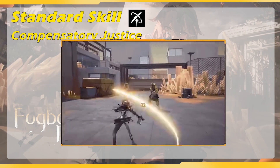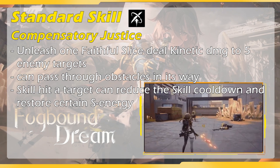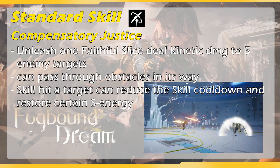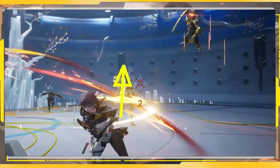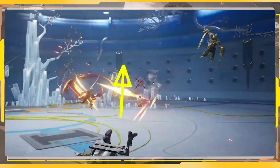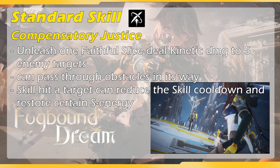When using Haru's standard skill, she will dash a little bit and unleash a fat pool slice that deals kinetic damage to up to 5 enemy targets in its path. This fat pool slice can pass through obstacles. You can see that the fat pool slice path is shown by the arrow. But after the fat pool slice is launched, enemies beside the path are also targeted and slashed by her standard skill. So this is an auto-targeting skill that can damage up to 5 targets. Also, if the standard skill hits a target, it can reduce the skill cooldown and replenish certain skill energy.